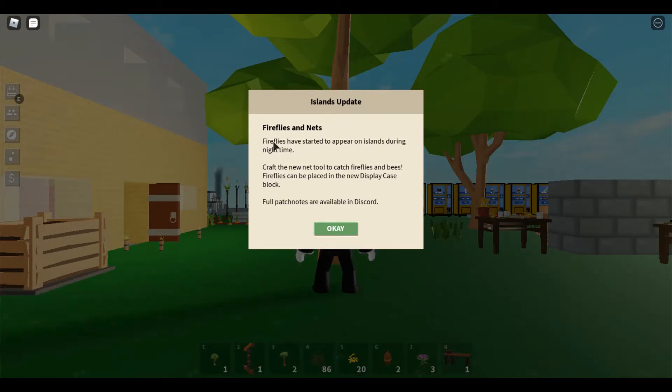Alright, fireflies and nets. Fireflies have started to appear on islands during the nighttime. Craft a new tool to catch fireflies and bees! Fireflies can be placed in the new display case block. All patch notes are available on Discord.